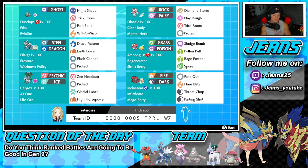Middle left is going to be another great Pokemon that thrives in trick room — it is going to be Dialga. Dialga has Pressure alongside a Weakness Policy. You guys know Dialga is already super strong, especially with that Weakness Policy in Dynamax, so cannot wait to get him out in the battle. He's got Draco Meteor for STAB, Flash Cannon for STAB, Earth Power for coverage, and Protect for its fourth move.